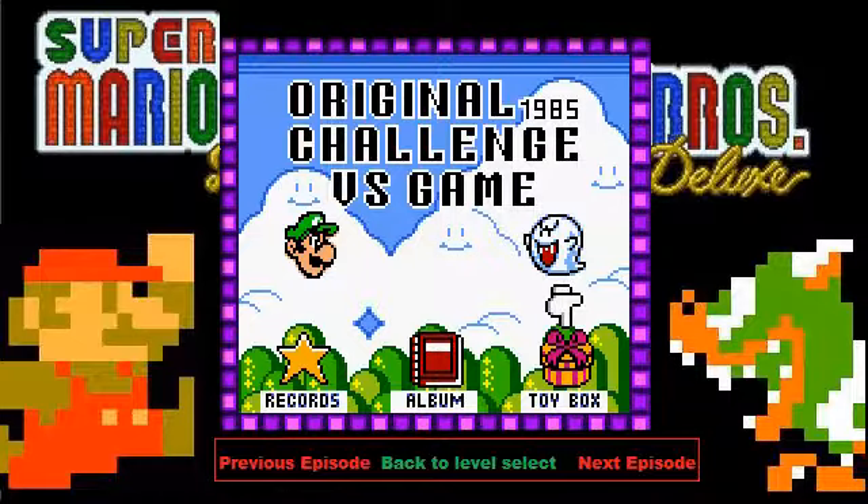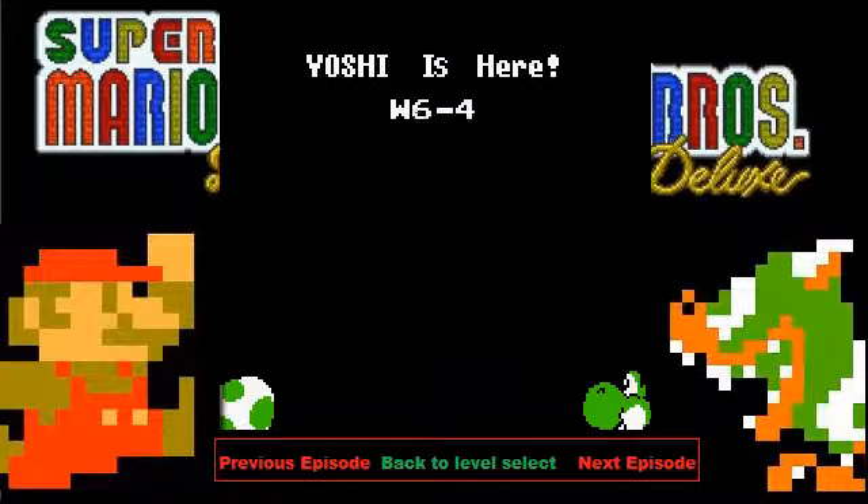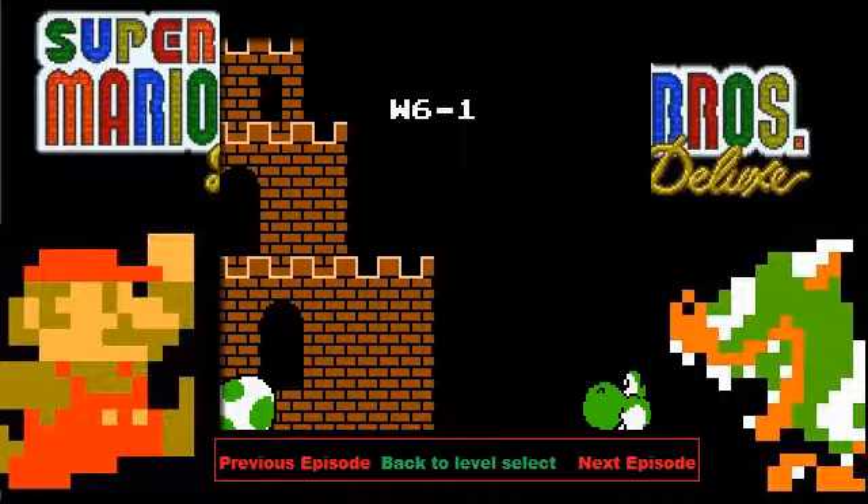Hello everyone, I'm JTMS2 and welcome to another Super Mario Bros. Deluxe video. Today we are going to collect red coins and Yoshi eggs. As one of you commented on the last video, I should tell you that there is a Yoshi head here — when you have collected your first Yoshi egg, it tells you where the other Yoshi eggs are, so it's not really super hard to figure out where the eggs are. It gives you a clue.